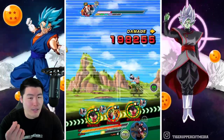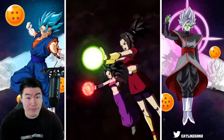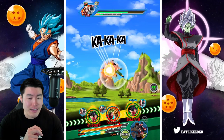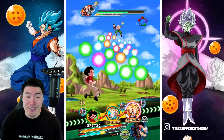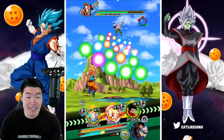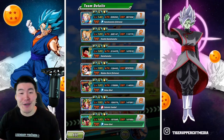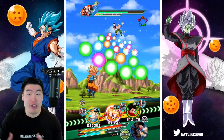I'm still going for a no-item run if possible, unless a super hits us for like 300k — in which case I'll heal up, but I think we can do it. Okay, this is the rotation I've been waiting for — ki+4 attack and defense, plus 60% support from Tech Krillin. Look at that: 367,000 defense for Goten, 115,000 for Goten and Trunks, though they get most of their defense on their super.